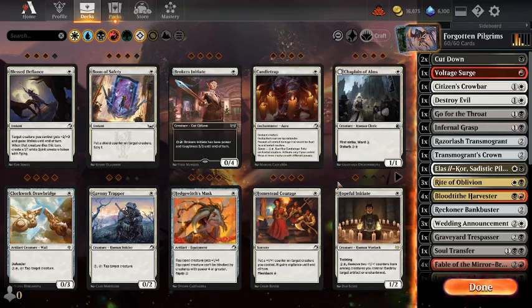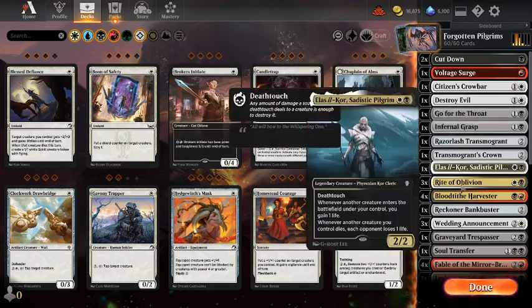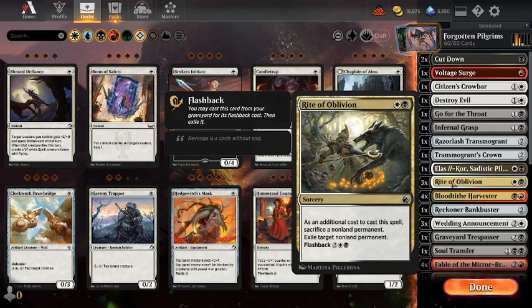Welcome. Today I'm going to do the Midweek Magic, which is standard. I'm going to give the Forgotten Pilgrims deck another run out. This is based on Yimin-Zhi's Worlds deck — it was the only Mardu deck at Worlds, and it's running Rite of Oblivion, which is a card I am quite fond of.